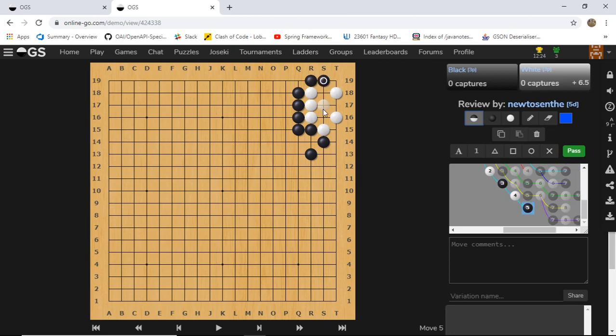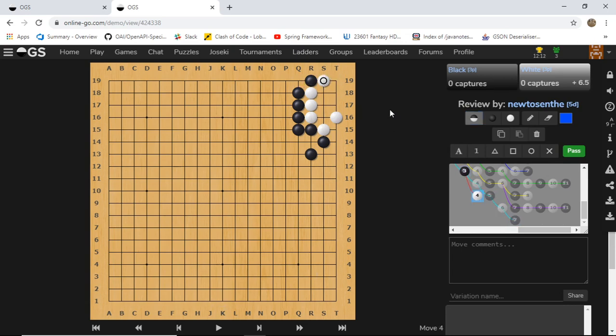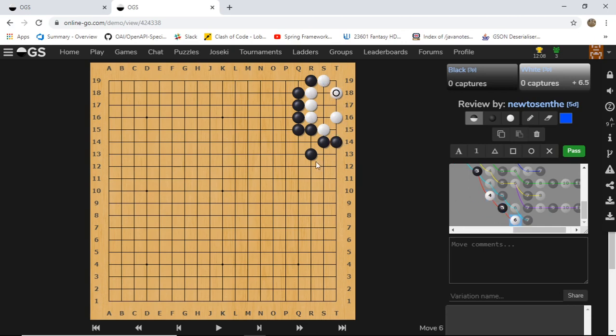If white plays like this, black can just come in. White tries to make an eye, black can just destroy this eye and white has one eye left and is dead. So it's not a good idea for white to not block here - white is forced to block. And now if we go from the outside, white makes life like this.